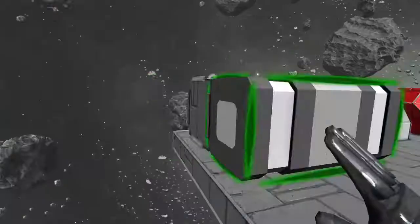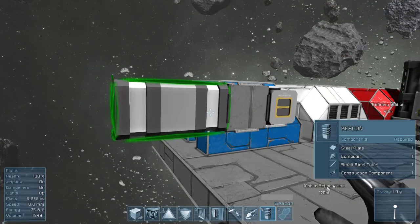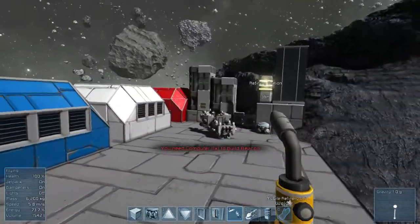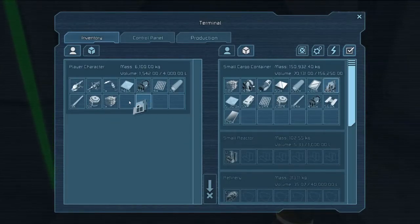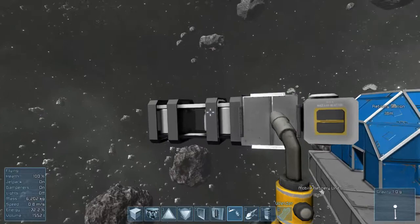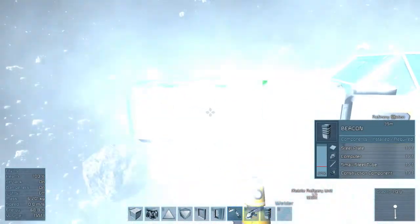So what we want is one of these guys. I've probably got enough to make that. I thought I got computers - okay, I'll go and get some more computers. We'll need... this isn't going to look very pretty, but it will look like... a probe.